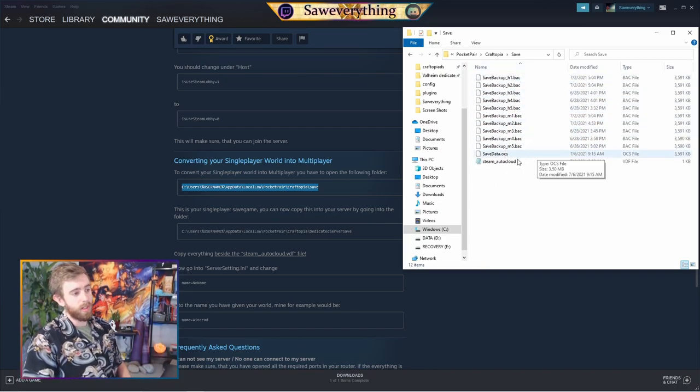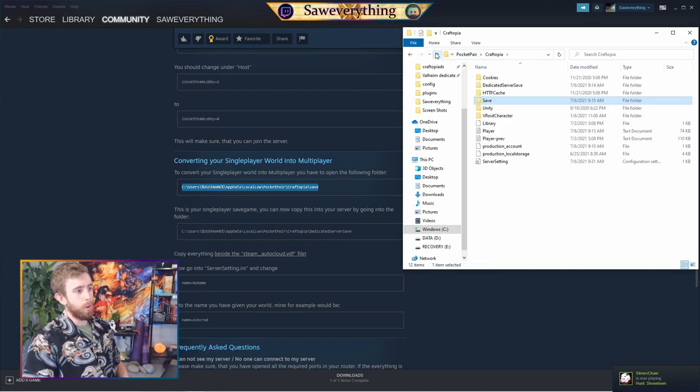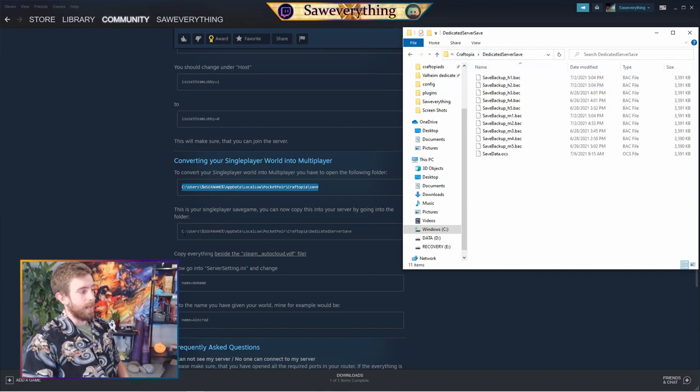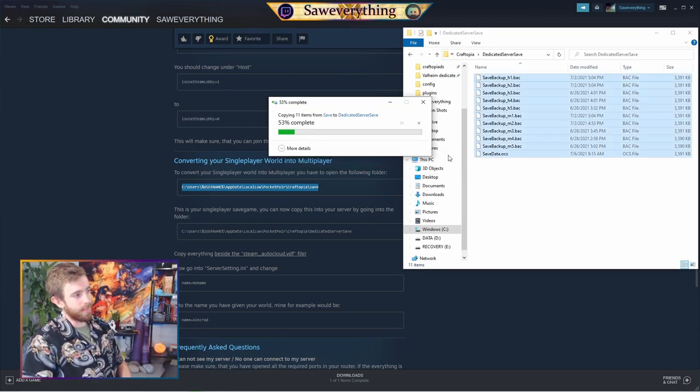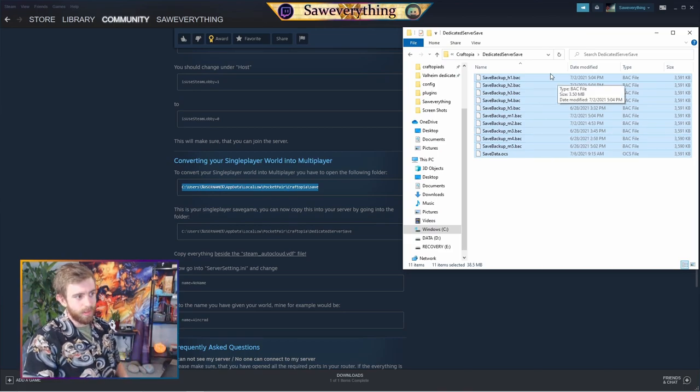We're going to copy and paste everything except for the Steam AutoCloud folder — don't touch that. Select everything else, Control C, then go back one level and look for the Dedicated Server Save folder. This will be under Pocket Pair > Craftopia > Dedicated Server Save. It is also the same file folder address shown at the bottom. Once you get in there, Control V and replace the files in the destination.